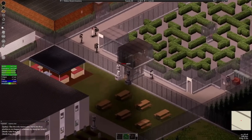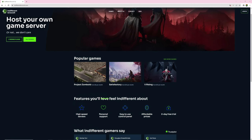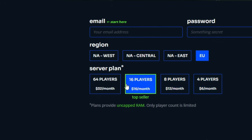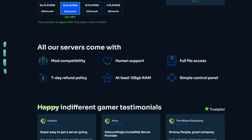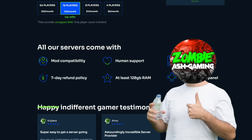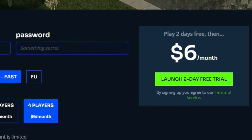A quick word from today's sponsor. Have you ever wanted to run a Project Zomboid server for you and your friends, or build a large community? With today's sponsor, Different Broccoli, it really hasn't been easier. There are no confusing payment options — just pick how many players and you're good to go. All plans come with at least 128 gigs of RAM, which is a massive advantage. The control panel is user-friendly, no complicated settings. Check out the link in the description or pinned in the comments for a two-day free trial with no credit card required.